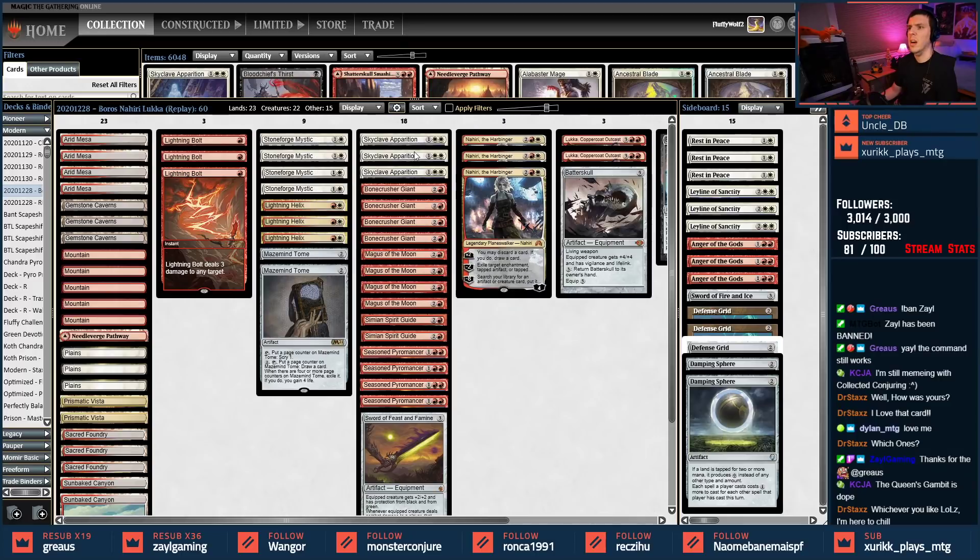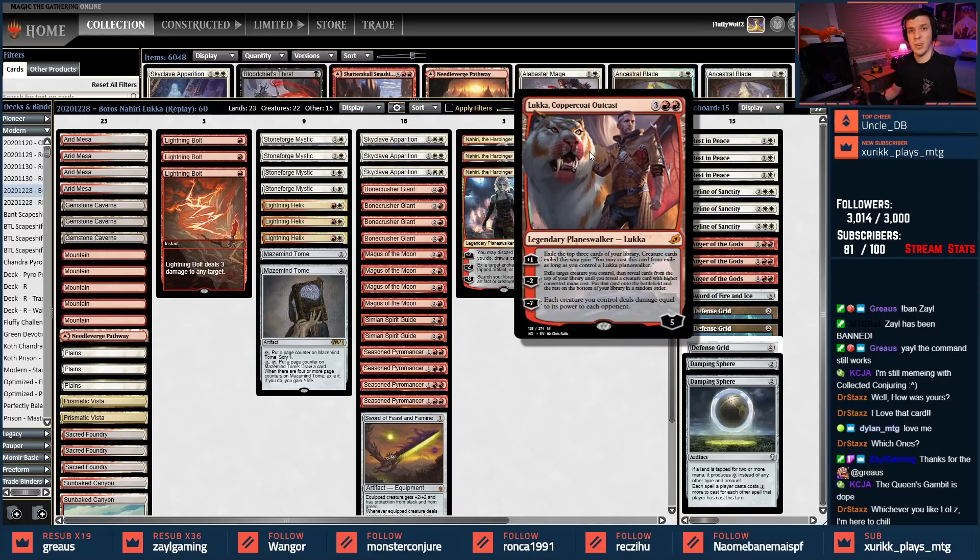We have a set of three Skyclave Apparitions. I've increased the Bone Crusher Giants up to four, dropped Chalice completely, and in doing so basically added Lightning Bolt. The idea is we can interact early on — we need to for things like Heliod combo and some of the Prowess lists. Once we've interacted with our opponent, we'll hopefully land a three-drop, stalling the game out briefly, and then spin the wheel with Lukka. Lukka has a plus one we mostly ignore, but it can find creatures, and a minus seven we ignore unless we get there.